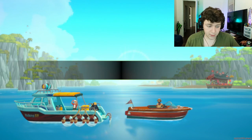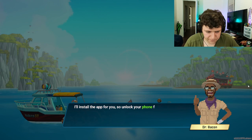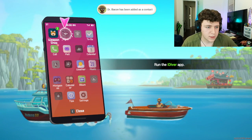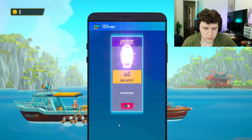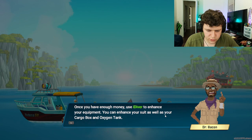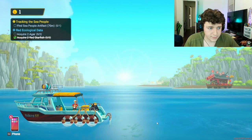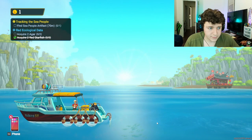Let's first install the iDiver app on the phone before we proceed. The iDiver app allows you to enhance various diving equipment, upgrade equipment with money you make at the sushi bar, and explore deeper waters. With an enhanced diving suit, you'll be able to venture deeper — this is essential for exploration. You can enhance your suit as well as your cargo box and your oxygen tank. Never forget that anything can happen in deep waters — I'll be in touch. Chapter 1: Traces of the Sea People.